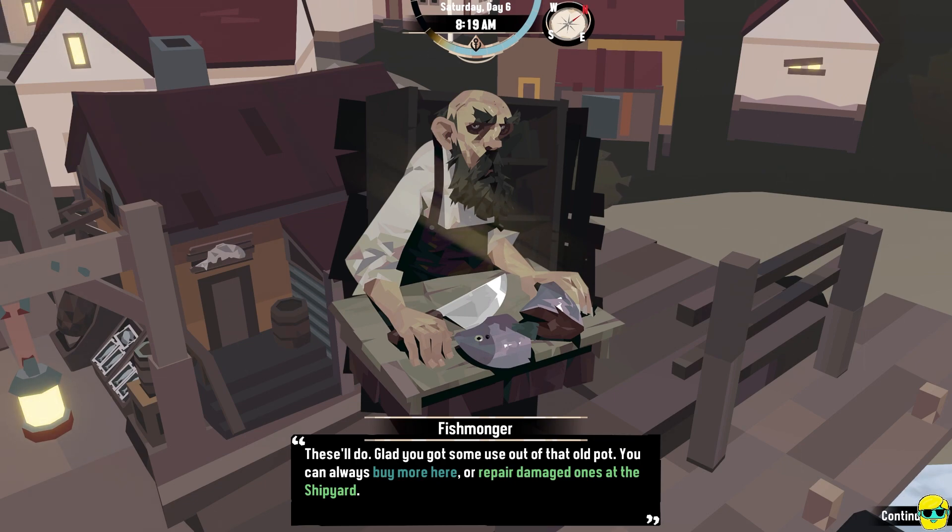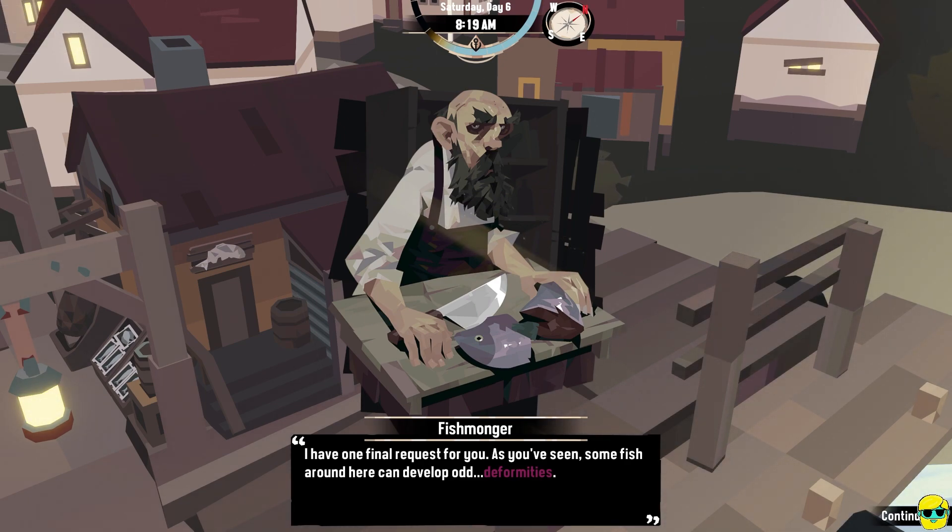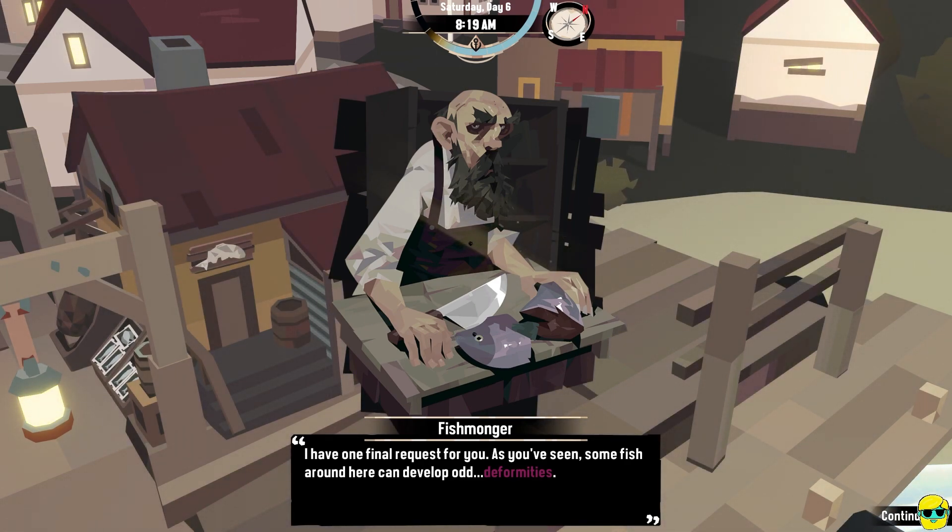Glad you got some use out of that old pot. You can always buy more here, or repair damaged ones at the shipyard. Some fish around here can develop odd deformities — the purple text means Cthulhu, weird, strange, supernatural stuff, like the mutated fish. We already got one and sold it to him, which began our quest at the keep with the strange collector.